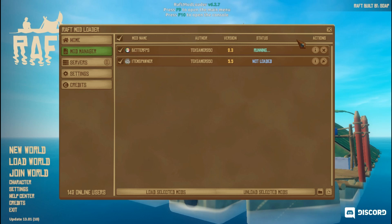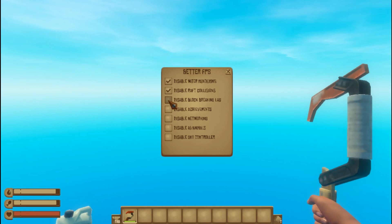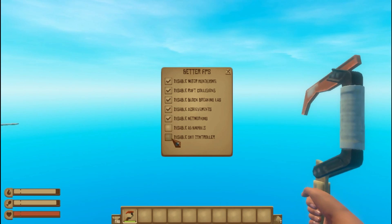Now you are good to go. You can open the external graphics menu by pressing F7. Check all boxes to get a massive boost in FPS.